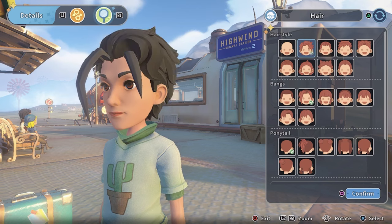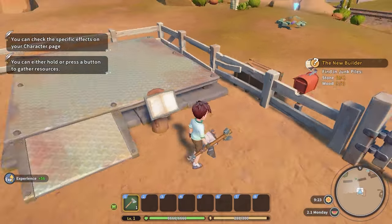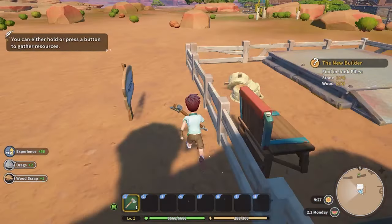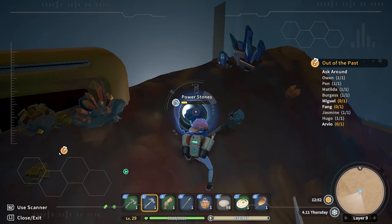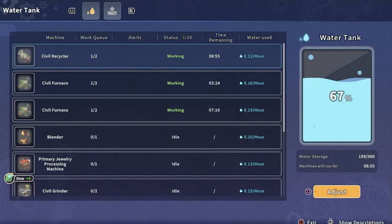An average day for a builder usually starts with obtaining a commission and setting up various crafting machines for the day. Players can then decide whether to go ruin diving or interact with various NPCs to build relationships with them. Despite the initial repetition, I found that days passed quickly, even when I was simply hunting down a specific NPC to give them a gift or turn in the commission I had been working on.